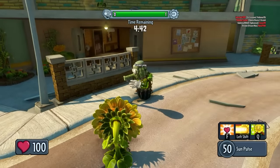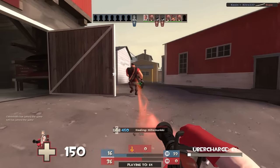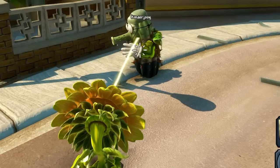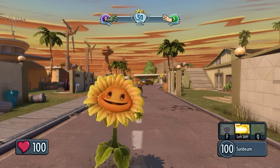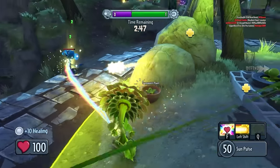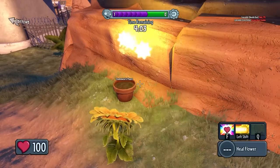But her abilities make her stand out. Her first ability is the Hero Shooter Heal Beam — you know, the thing that's in every single class-based video game. Yeah, that's the ability. Her second ability is Sunbeam, where you dig into the ground and become Homelander. And her final ability is the Heal Flower, which allows you to plant a flower that provides healing to you and your teammates anywhere on the map.